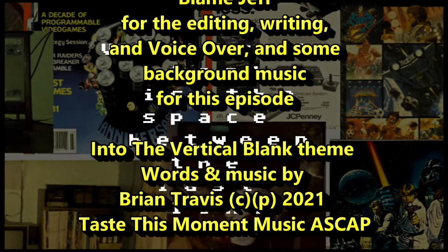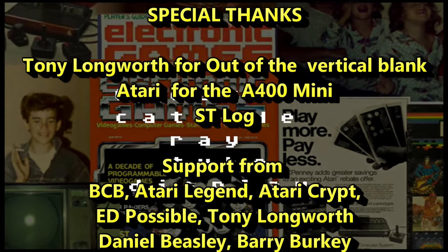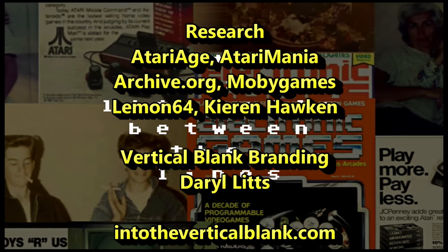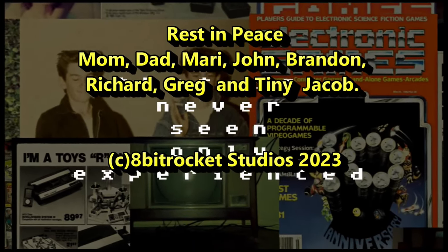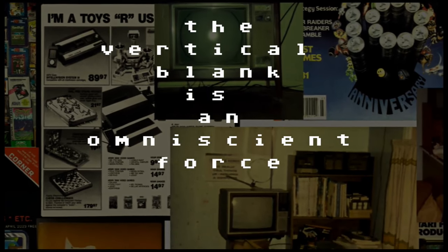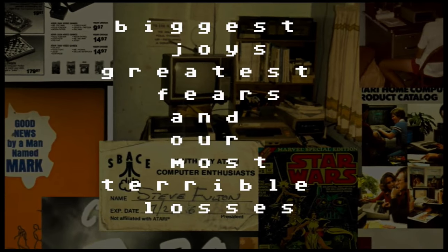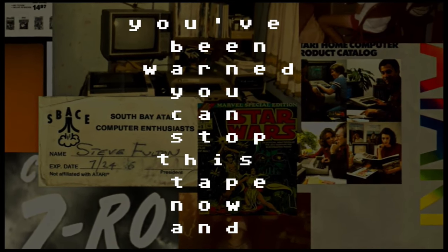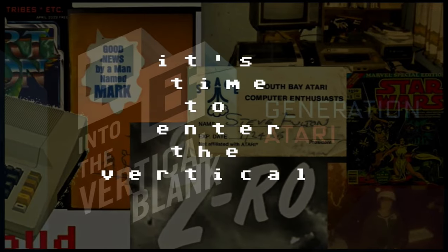The vertical blank is the space between the last line of the current frame and the first line of the next, where off-screen calculations create a cathode ray tube display. Exist, literally, between the lines — invisible, yet all-seen — in a void where magic occurs that is never seen, wholly experienced. The vertical blank is an omniscient force containing the nuances that make our nostalgia a reality. It's the transcendental location that holds our best memories, biggest joys, great fears, and our most terrible losses. You've been warned. You can stop this tape now, turn around. For once you've entered, there may be no escape. All the scan lines have been written. It's time to enter the vertical blank.